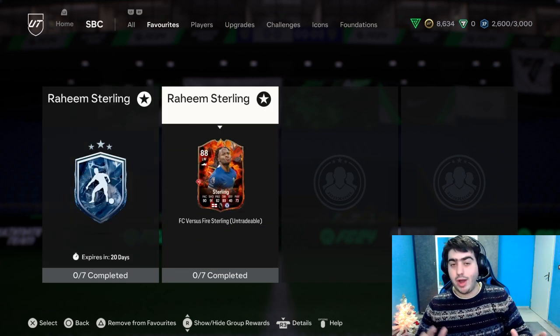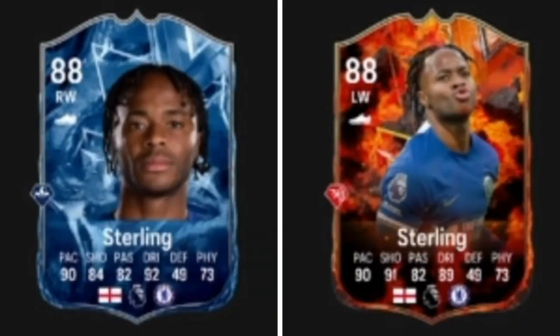Here we have the comparison of these two cards. Pace is both 90. For Shooting, Fire is 91 and Ice is 84. Passing is 82 for both. Dribbling: Ice is 92 and Fire is 89. Defending is 49 and Physical is 73 for both. So the only differences between the two cards are that Ice has more Dribbling than Fire, and Fire has more Shooting than Ice.